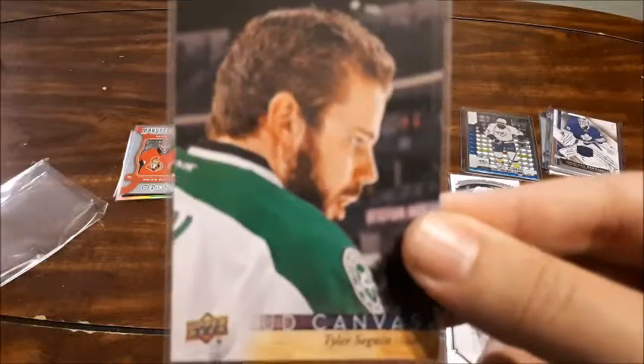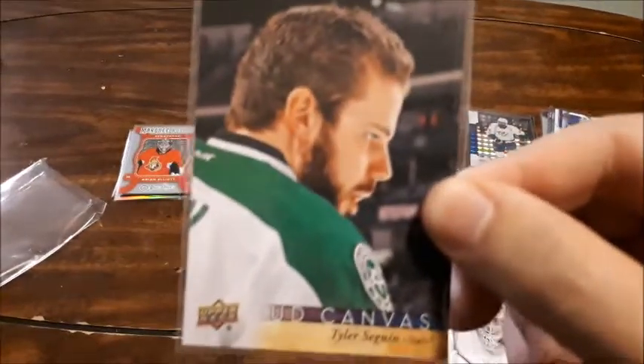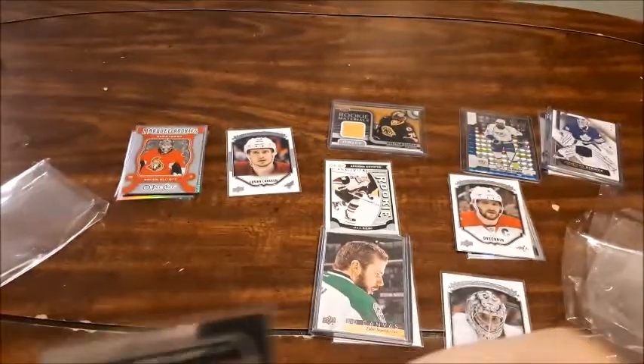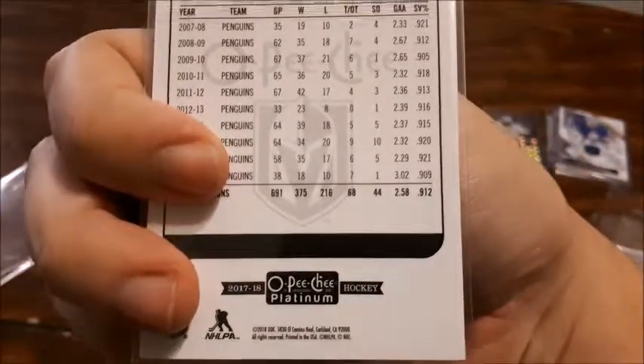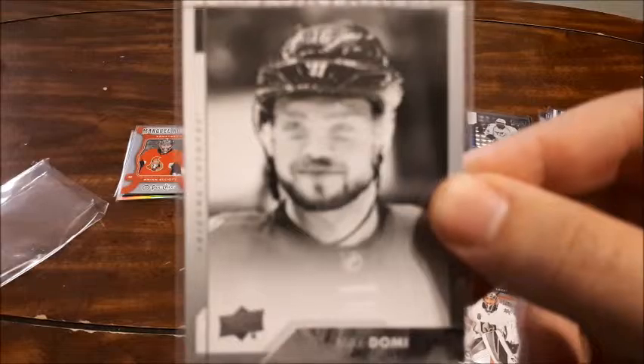Another Tyler Seguin card — Upper Deck Canvas. Like I've already said I love the Canvas cards. They look so cool. I love art and that looks so amazing. Another Marc-Andre Fleury card — a retro one for this past year. That looks amazing. Vegas Golden Knights — I think that's an amazing card to add to my collection.